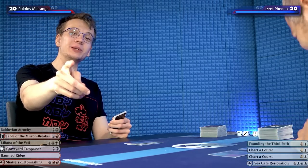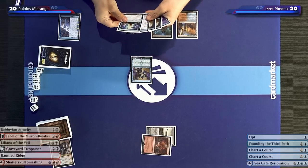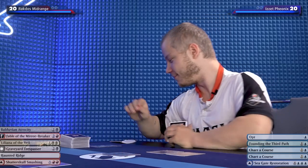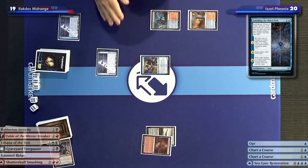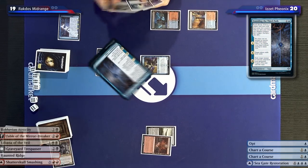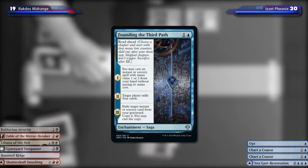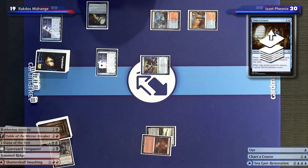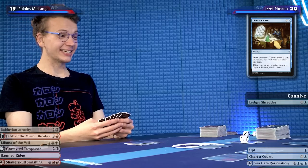That's it for this episode — just kidding. I'll draw and play a land; you take one. Thunder, 19. And then we're going to play the Saga, which on chapter one allows me to cast a spell for one or two from my hand. I'll put it on one and cast Chart a Course — mana neutral, with a Saga on top. Before this resolves, Ledger Shredder triggers. That's a sick interaction! I'll discard an Opt, which gives it a counter, and then draw two.